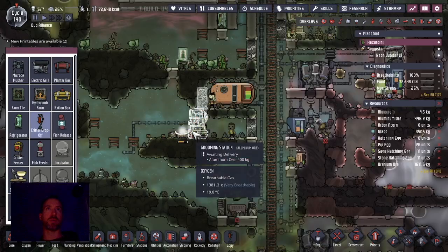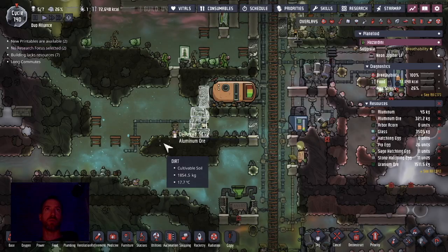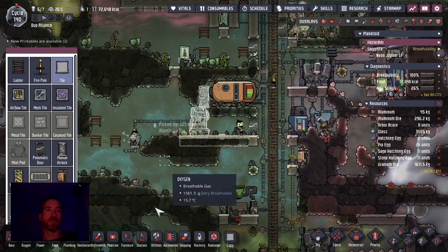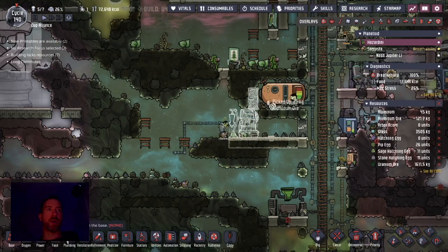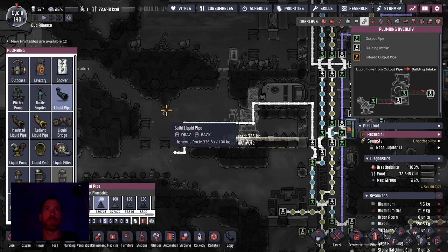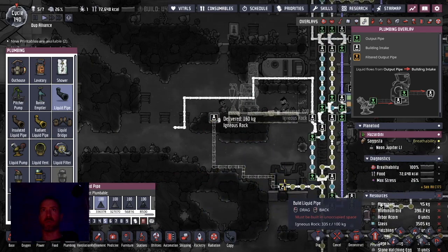I'm going to set up a ranching station and a critter drop-off station. Let's make those tiles, and it's going to be a critter drop-off. Then I'm going to have the hydroponic farm connected with polluted water. We have a line for that here, so that's perfect — just connect it from the bottom like that.